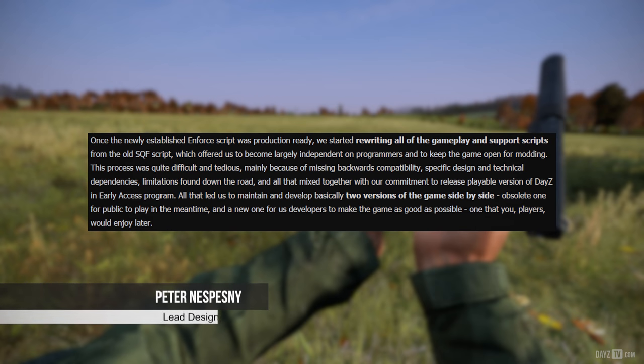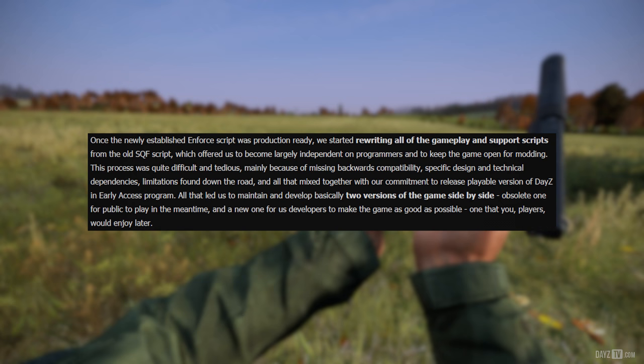This week, designer Peter tells us all about the Enfusion (n4) script. Once it was ready for production, the team started rewriting all of the gameplay and support scripts from the old SQF script, which allowed the team to become largely independent of programmers and to keep the game open for modding. This process was quite difficult and tedious, mainly because of missing backwards compatibility, specific design and technical dependencies, and limitations found down the road.